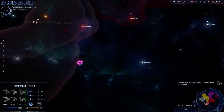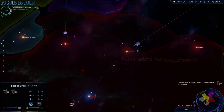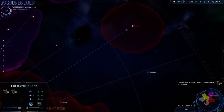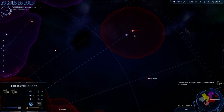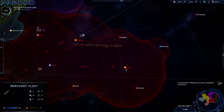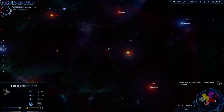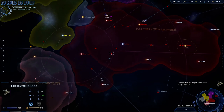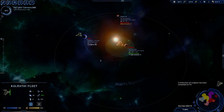Alright, so now let's go down to that anomaly. That wasn't bad at all. We still have 11 Corvettes — you can just stay up there. I made another Longbow, I think. You'll just stay in that system. We have another Longbow — we'll put you two together.